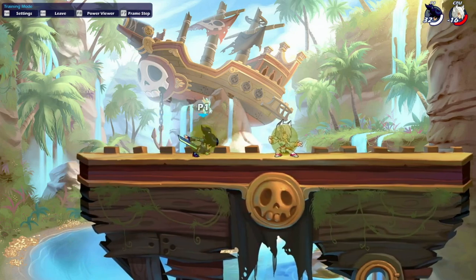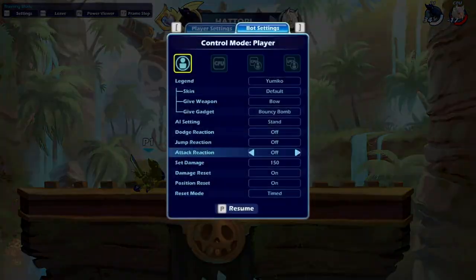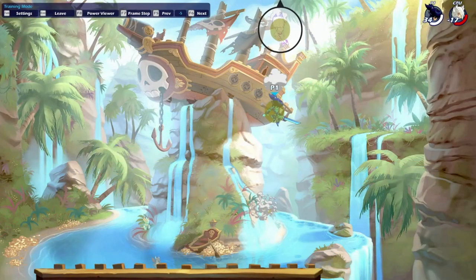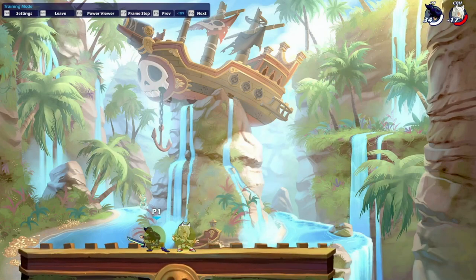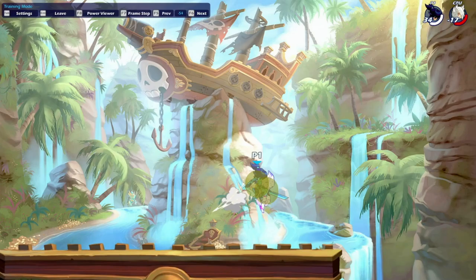The next one is jump recovery out of down light into down air. It's going to be true at 150 damage plus and it's a kill option, which is really good — killing at 150 is nuts. This is definitely one to practice so you can get those early knockouts on sword, because sometimes sword struggles to kill until later percents.